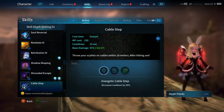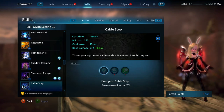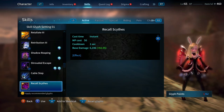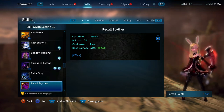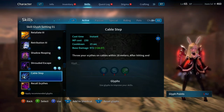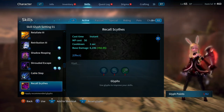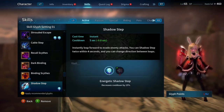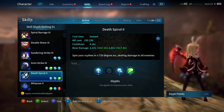Cable Step — I don't have it glyphed. If you use it, priority would be Power Link to Shadow Burst, then speed of Shadow Burst. You probably don't ever need the cooldown glyph. To me, Cable Step is more of a utility — getting over waves, getting away from something. Then finally we have our Apex skills and Shadow Step, which is our iframe. I do have that glyphed.